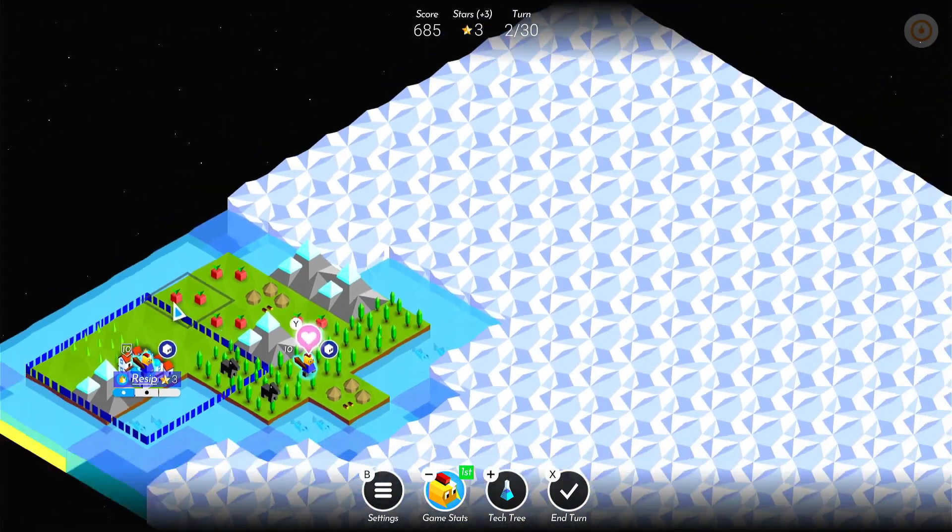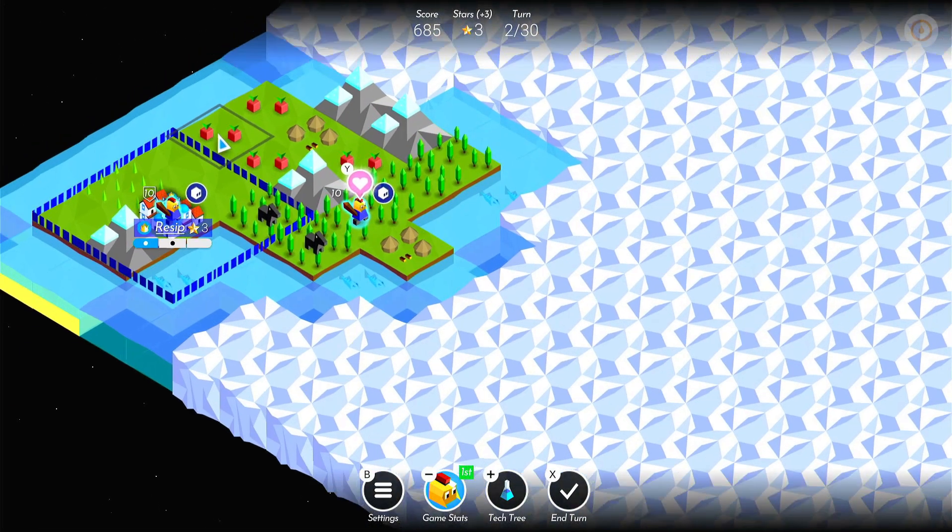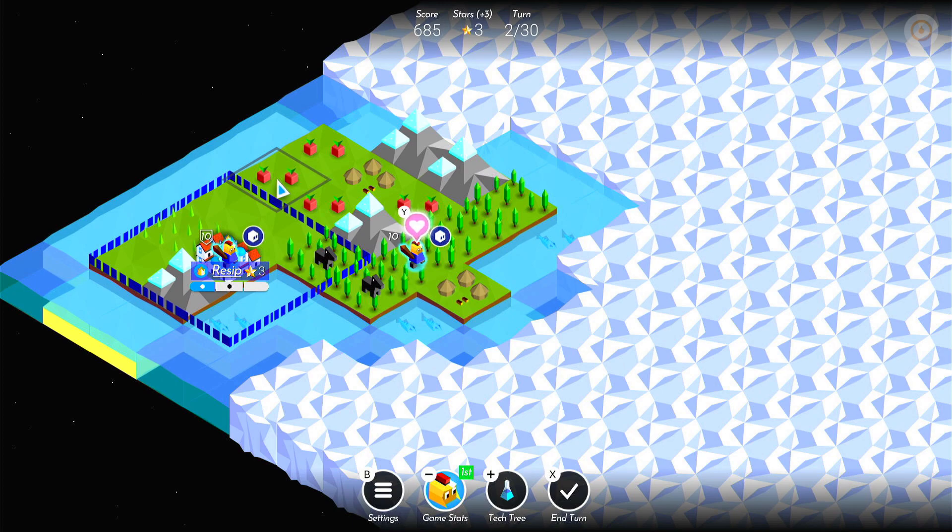Obviously in the background the unknown AI, wherever they are on the map, are doing their own thing. We won't play a full game — we'll just play a few rounds so you get the general gist of it, and then we'll go back and look at some options.